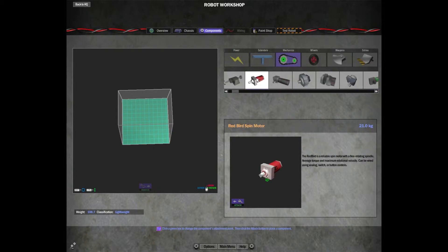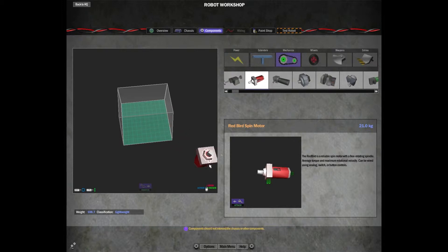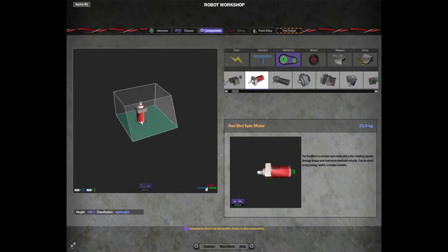I'm going to build a basic four-wheel drive robot with a burst piston with a spike on the end. I'll start by using these red spinning motors. By default the motor has two green tabs — this is the attachment point. If you hit Attach it'll place it. If you hold Shift you can rotate it with your mouse. If you hold Control you can raise it up or down.